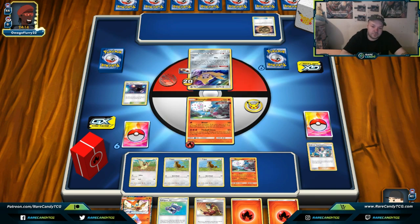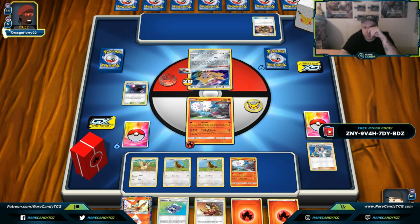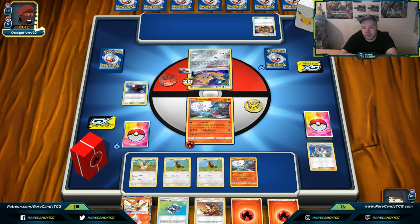We'll see what our opponent does. I'm thinking about adding a Beast Energy Prism Star to this deck — just so when I go Blazer turn one, I can automatically take the knockout against a Jirachi or a Flabebe. That might be cute. Our opponent seems to be thinking through a grand strategy or just idling at their desk.